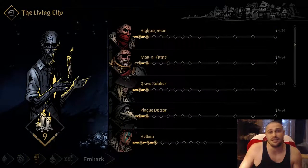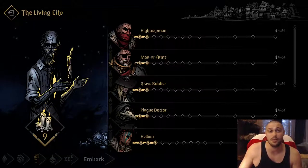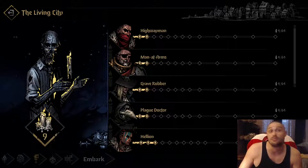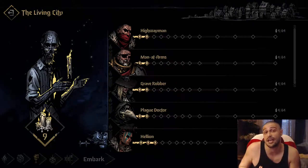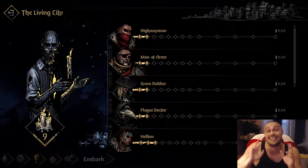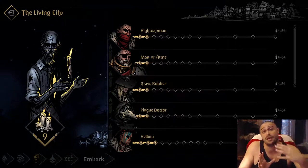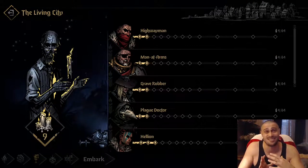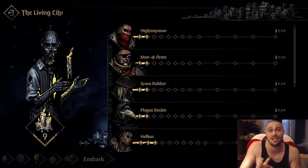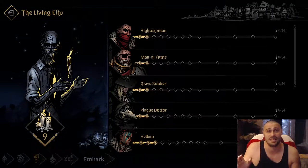The Living City is where you unlock your characters. I would recommend you start with Highwayman, Man-at-Arms, Grave Robber, and Plague Doctor — they're perfectly fine to carry you for the next 10 hours. Of course, you need to chase Hero Shrines if you're a beginner, and you need to chase candles on the map — those are the most important things. I have a map guide on the channel. Nothing changed there — they only added candles. Where you see a candle and a Hero Shrine, that's where you go.